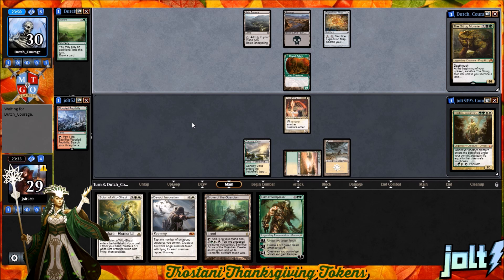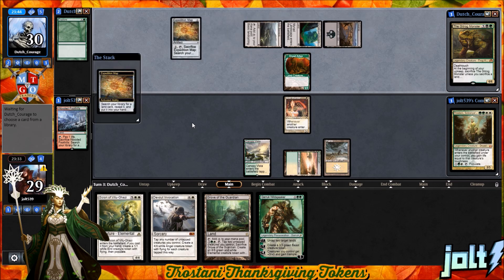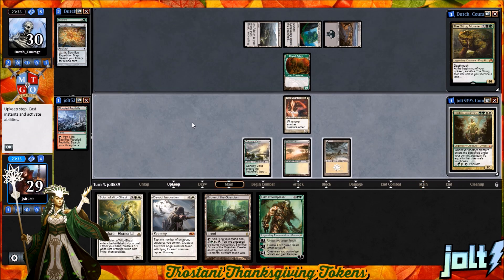I did kind of test out Trostani earlier, and I liked that we did get the Turkey Deep Fryer going. I ended up getting an Aetherflux win by getting down a couple Worms and then going for a Second Harvest, which is pretty Thanksgiving-y. I got Second Harvest down and then activated the Aetherflux Reservoir to go for the win. That was pretty fun.